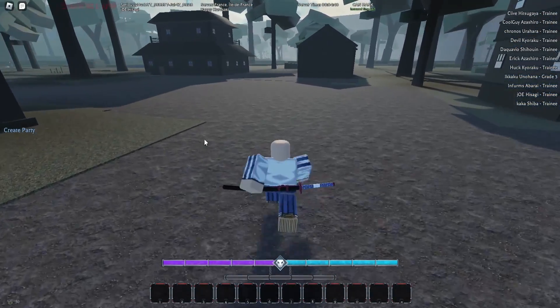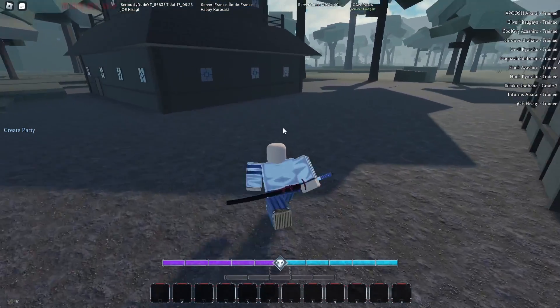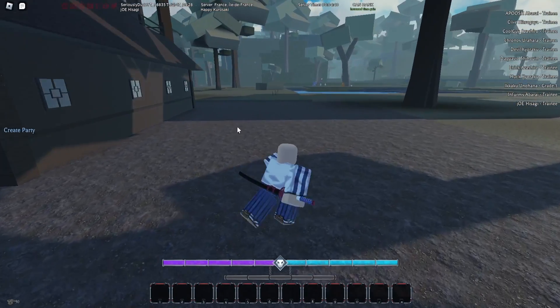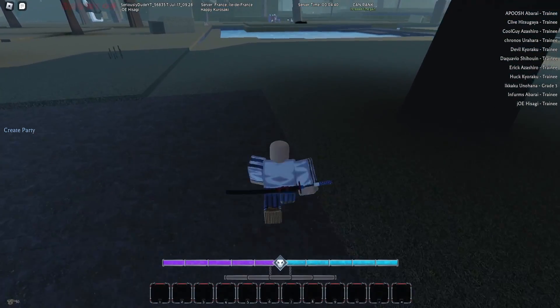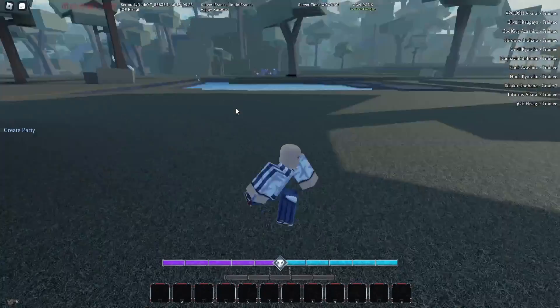We'll be moving on to stage 2 for your Bankai. Now once you're on stage 2, if you die at all then everything you do in stage 2 will reset. So for stage 2 you'll need 150 holo kills and 40 elite grips. Elite grips can be from the same person but they have to be from a different faction.